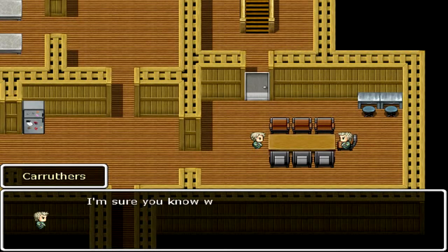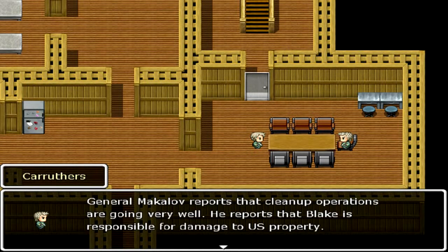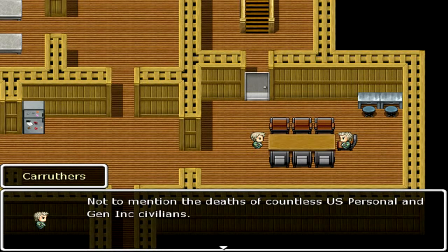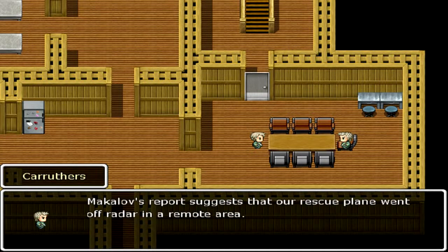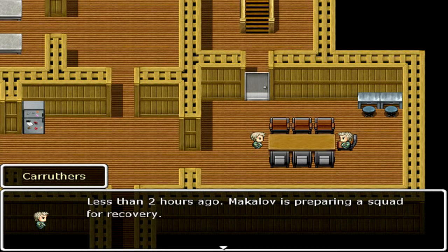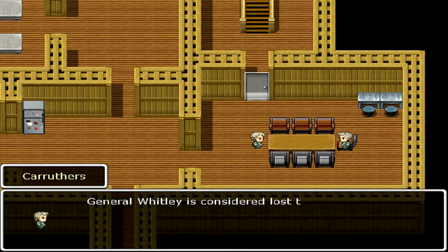Alaska Training Base, March 10th, 1983. Rogers reports to the general, who confirms the meeting is about Blake. General Makalov reports cleanup operations are going well, and that Blake is responsible for damage to US property and the deaths of countless US personnel and Gen Inc. civilians. Still, the general acknowledges Blake's actions were for the greater good in preventing hostiles from reaching the mainland. Makalov's report suggests a rescue plane went off the radar in a remote area — there is a chance it landed safely. The general confirms Makalov is preparing his squad for recovery and suggests sending a team, given what happened with Whitley.